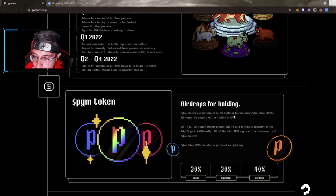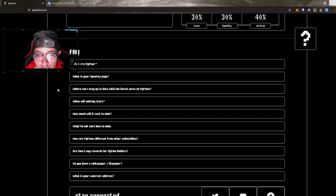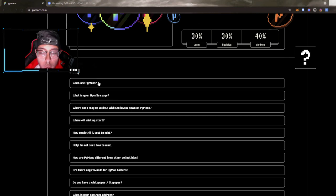Piemon holders can participate in battling with the Piemon token, and all wagers and payouts will be settled in Piemon. 10% of all ETH raised will be used to provide liquidity in the Piemon-ETH pool. Additionally, 40% of the total Piemon supply will be airdropped to all holders. The breakdown is: 40% for airdrop, 30% in liquidity, and 30% for the team.